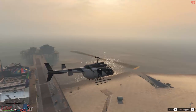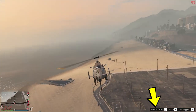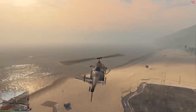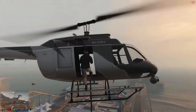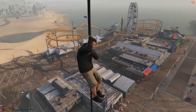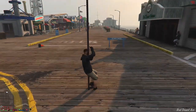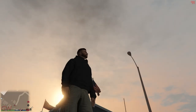The next tip is that you can rappel down helicopters. This is limited to the Maverick and the Annihilator and doesn't work with other helicopters. When the helicopter is at a certain height you will be prompted to press a button depending on console or PC, and once pressed the character will perform the rappelling action. Not that useful practically as you can just jump out and use a parachute, but it's cool — especially for those making GTA movies or cinematic videos.